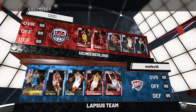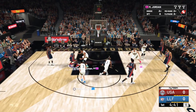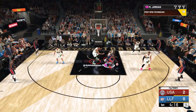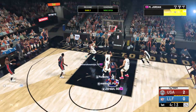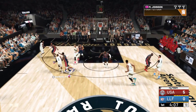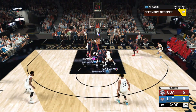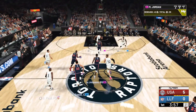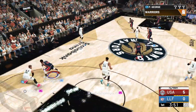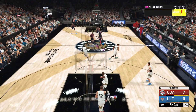We're playing against Galaxy Opal CP3 — this will be very interesting. Fadeaway in Giannis' face — green light. Good job, Jordan. Three ball for Paul George — great pass by Michael Jordan, and he knocks it down. CP3 is too small to do much. Jordan pulls up on the break — somewhat open, mid-range — good shot. That's 4 points from Jordan and an assist, and we've got a 7-0 lead.